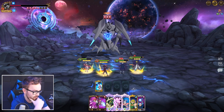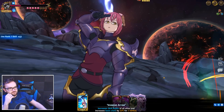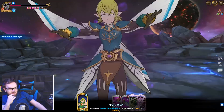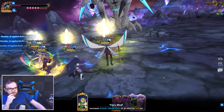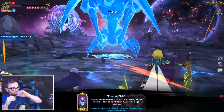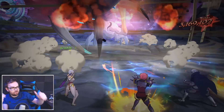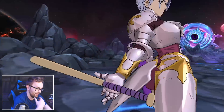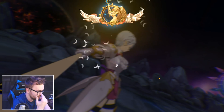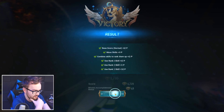Gotha upgrade, Helbrum freeze, Jericho — it's all on Jericho at this point. See the attack buffs from Helbrum and Gotha stack, 200% additional damage on the freeze, and — come on, can we get the crit — there we go! 3.1 million!